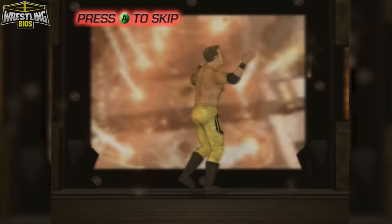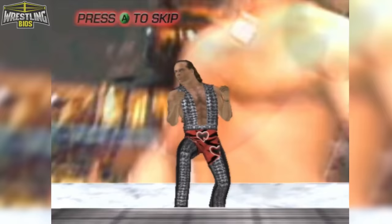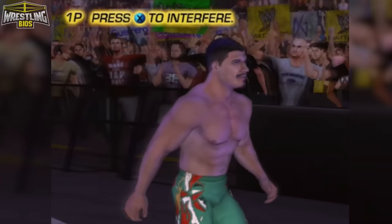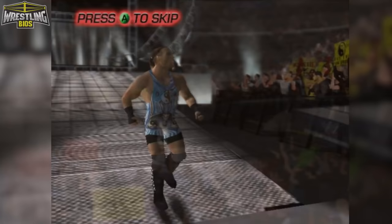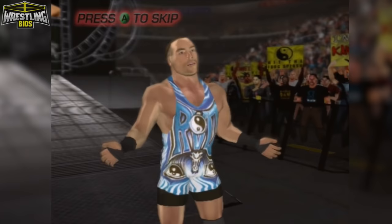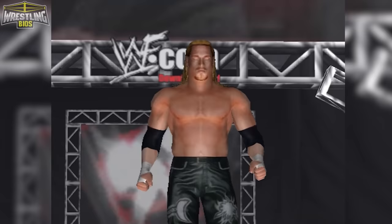Entrances can be hit or miss but overall they're improved over Raw 1. Shawn Michaels' entrance feels very slow whereas The Rock walks to the ring with purpose. Character models are interesting - wrestlers almost look a little glossy, almost like action figures. During entrances some characters can look like they're cell shaded, it must have been something to do with the lighting. Overall I like how the characters look, and against Raw 1, they look leagues better. Remember that weird Triple H from the first game? Look at Triple H now.